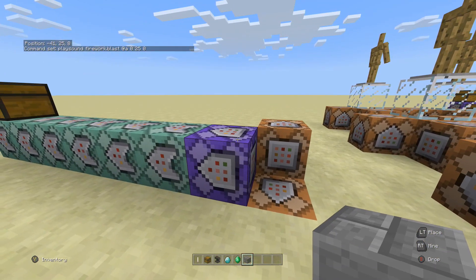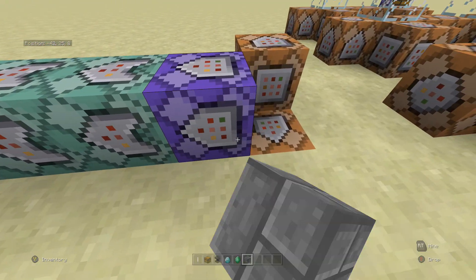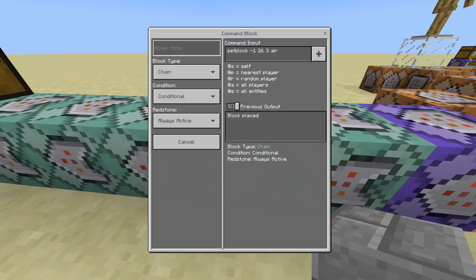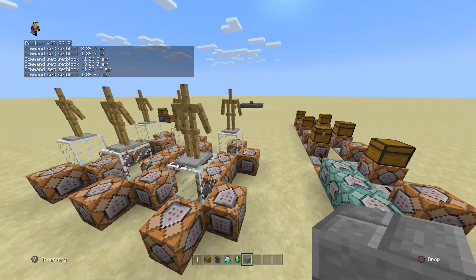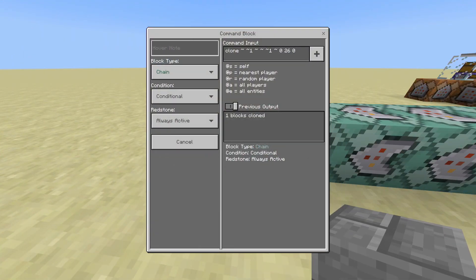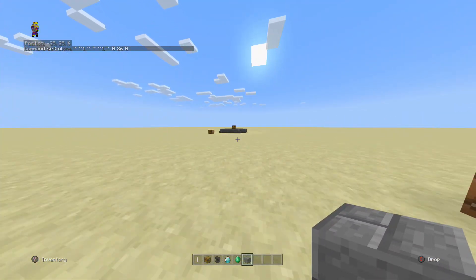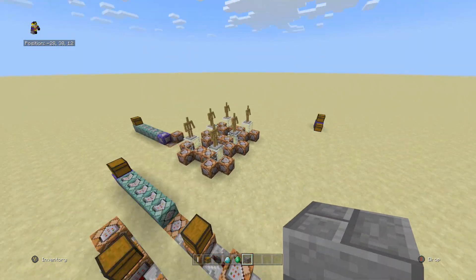Instead of having that one command block on every single one, I just had it here because it'll do the same thing. Then there's another set of chain commands - roughly seven of them. So: set block 3 26 0 air, then 1 26 3 air - basically all of these are setting every single chest back to air. The very last block clones the main chest back again, which gives you the loot crate chest in the original position, and that pretty much is it.